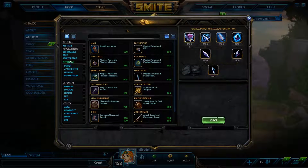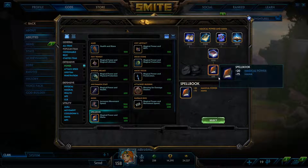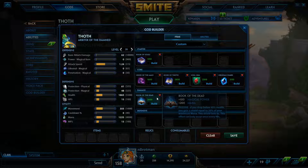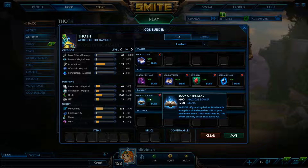For the fifth item, I like Book of the Dead on Thoth most. It pairs really well with Book of Thoth — Book of Thoth gives a health shield based on a percentage of your mana, and between Book of Thoth and Book of the Dead giving you mana, you have a ton of mana. The health shield ends up being about 40-50% of your health as a shield, which seems absolutely absurd. It's a really great defensive item for those scenarios where you do get caught out as Thoth, which is rare but still important.